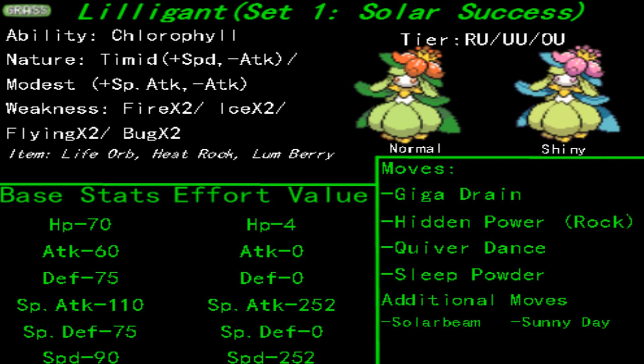Perhaps you want to consider maybe holding a Heat Rock for this Pokemon, or having multiple pokes that can reignite Sunny Day should it fade away, or even including Sunny Day as one of its additional moves to swap out something like Sleep Powder.